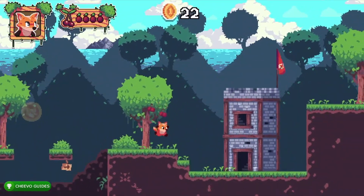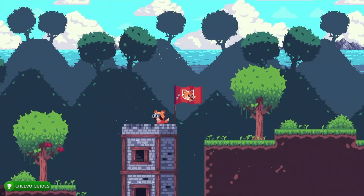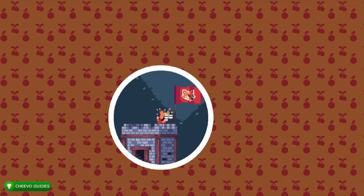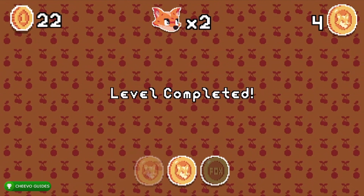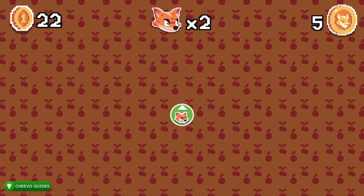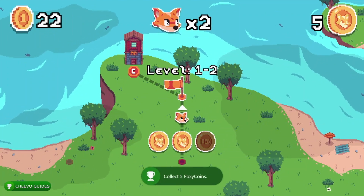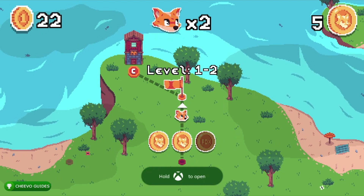Every level ends by climbing up the stone tower — once you climb it, that ends the level. I only got two coins on that level, no big deal. We only need 36 coins across the first 20 levels, so we don't need all three every level. I got my achievement for my first five foxy coins because I got three on level one and two on level two.